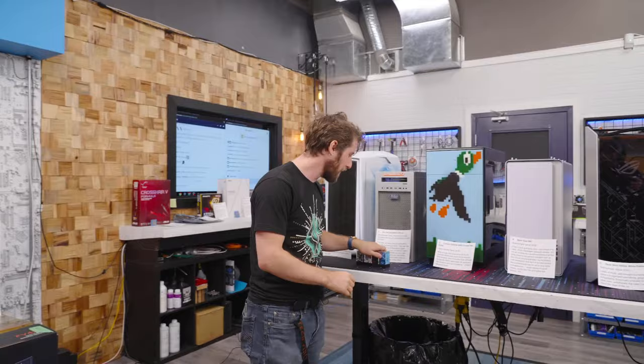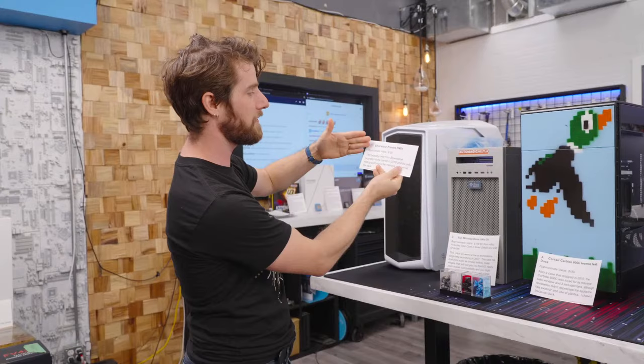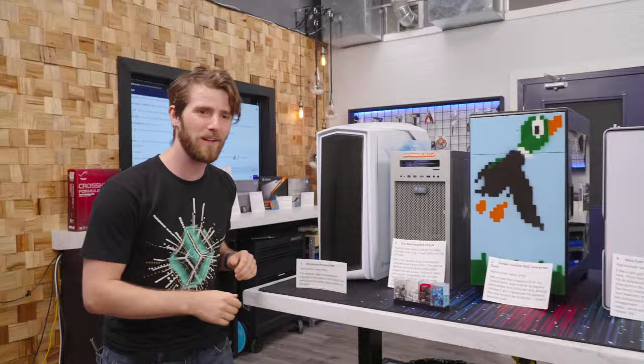Of course, we're kicking it off with the case. We've got six choices. First up is the Silverstone Primera PM01, approximate value $180, with the only remarkable thing being the giant unicorn on the side panel. You want case number one?